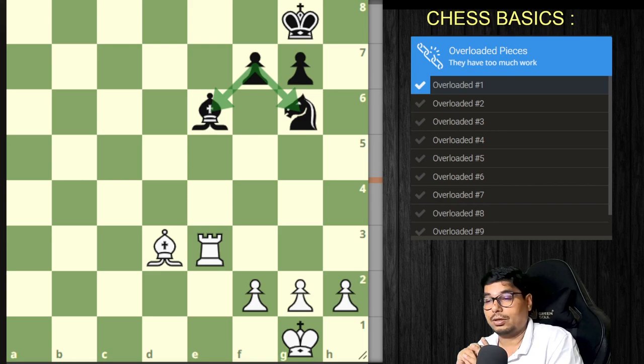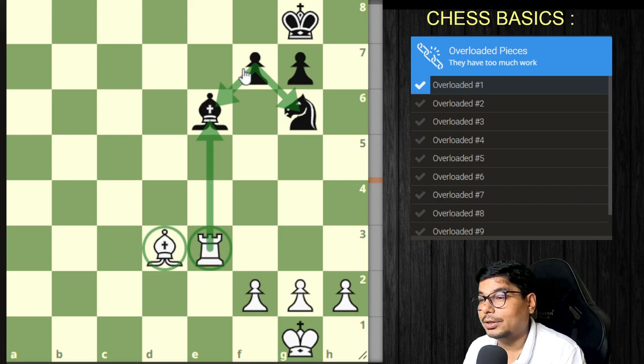In this first example on the board, the f7 pawn has at least two responsibilities: it is protecting the bishop on e6 and it is also protecting the knight on g6.